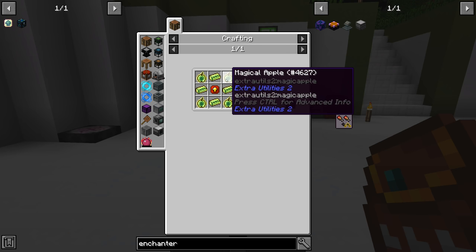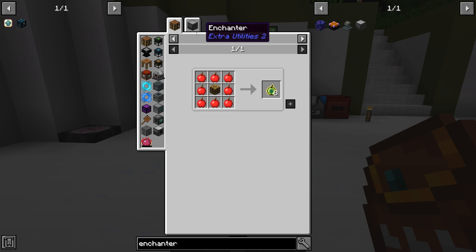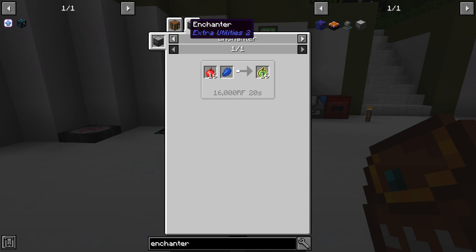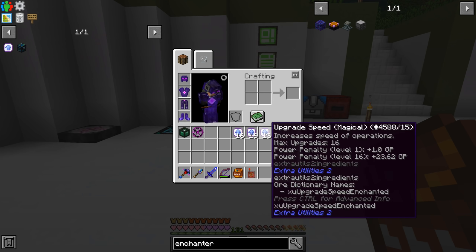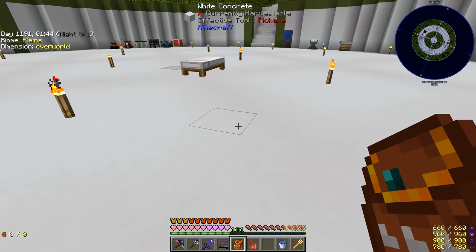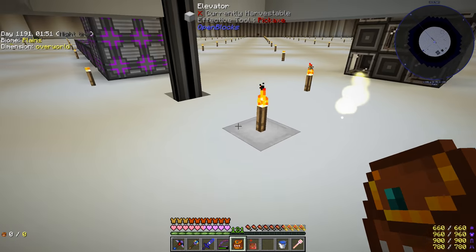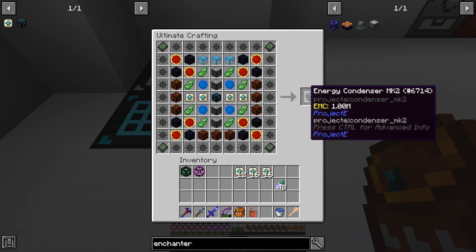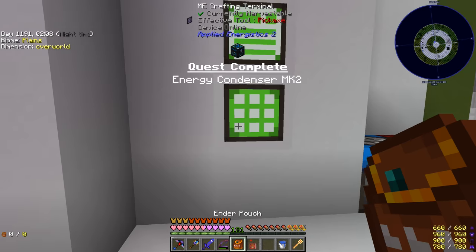I was making magical wood for magical apples — eight apples around the magical wood makes eight magical apples — but in the enchanter it's 16 apples plus lapis for 16 magical apples, so the enchanter recipe is better. I made all that magical wood essentially for nothing, but it's relatively inexpensive. I ended up making a full stack of magical tier upgrades: 16 are still running in the enchanter, and I have 48 more. We're going to use four of those right here to craft the Energy Condenser Mark 2.